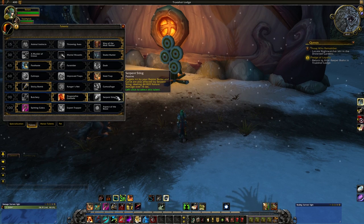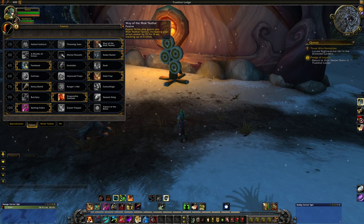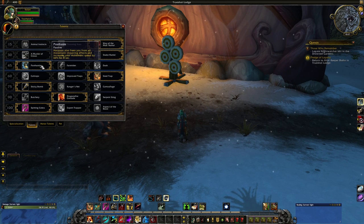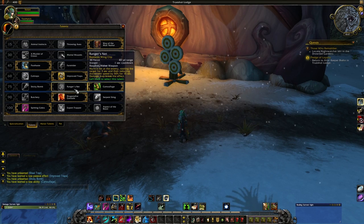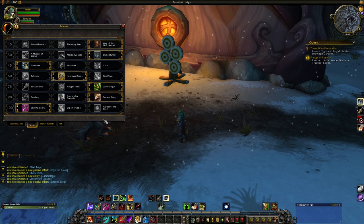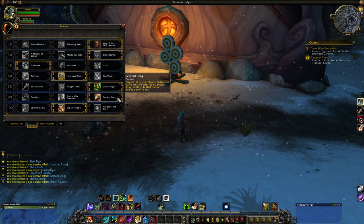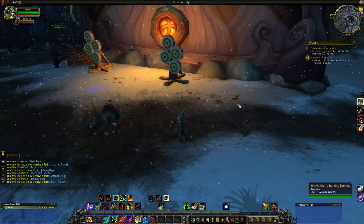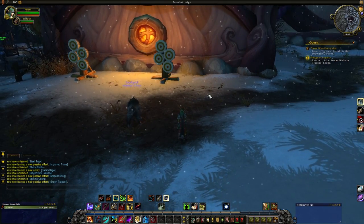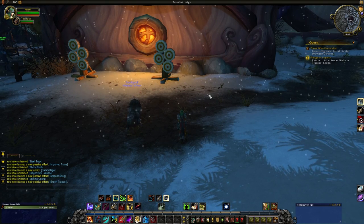The recommended talent path right now seems to be Way of the Moknathal, Snake Hunter, Post-Haste, Improved Traps, Camouflage or Ranger's Net depending on what you want to do, Serpent Sting, and Expert Trapper. As you can see, you will be using Raptor Strike quite a lot, which sadly means you don't use Flanking Strike all that much in the current build, simply due to the amount of damage this build is doing with all the damage over time effects.